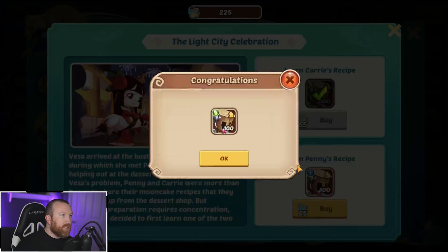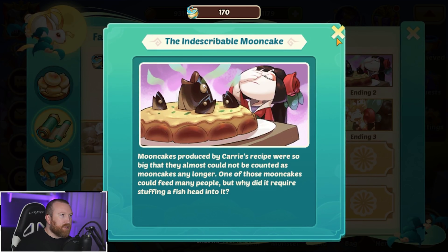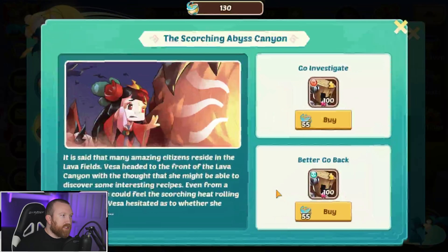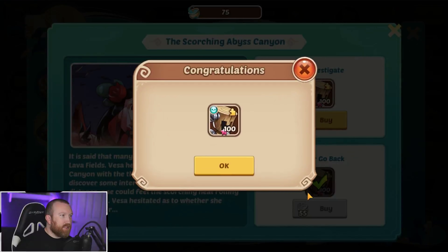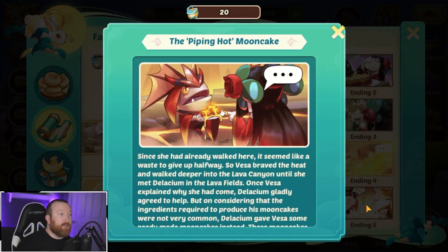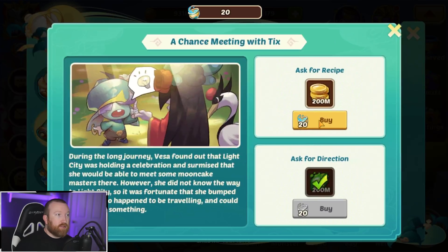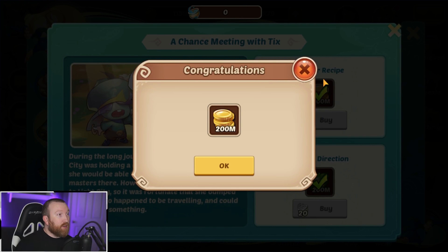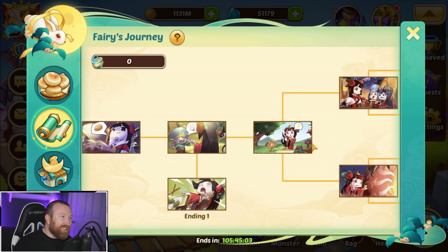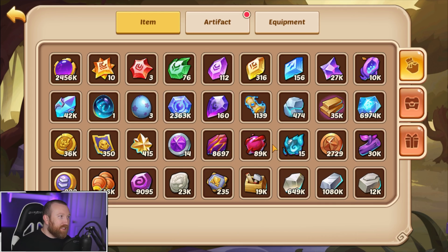I don't really care about the ending stories, there's nothing happening there. Let's get all these resources and buy all these puppets up so we can make even more food — I just did a ton of fusions. The 200 million gold is going to help even though it takes us to ending one. It's a weird, interesting story but it is what it is. We got a bunch of those resources now.